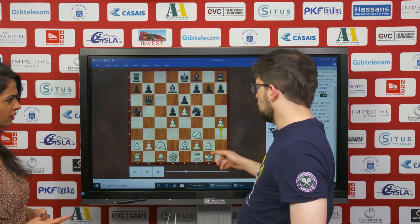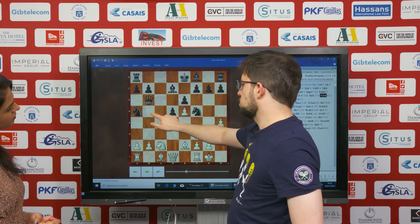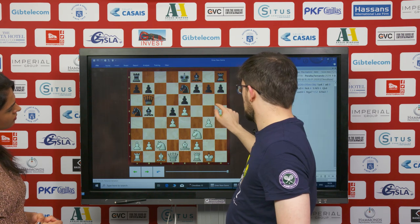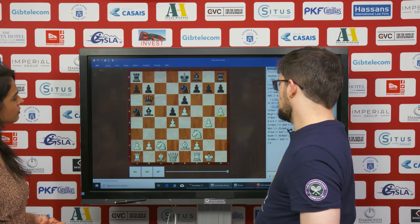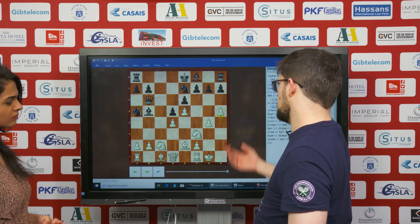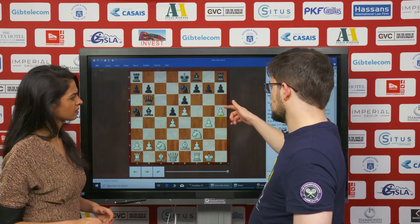This was over the board for you? Yeah. And the idea is if he doesn't go h5 — for instance he goes bishop b5, it seems very logical — then I go g4, knight e7, and h5. And there's no more h5 counterplay. These positions are supposed to be good for me because I can get as much space as I want on the kingside.